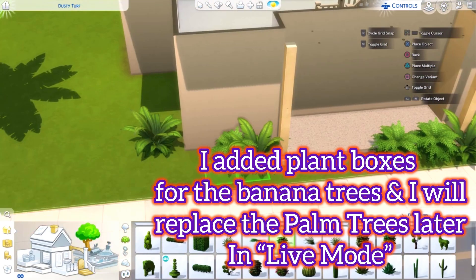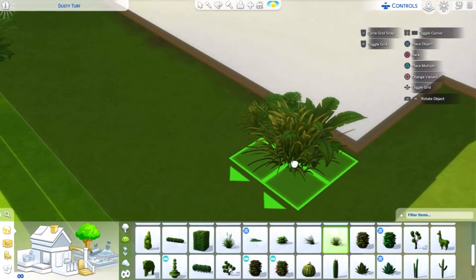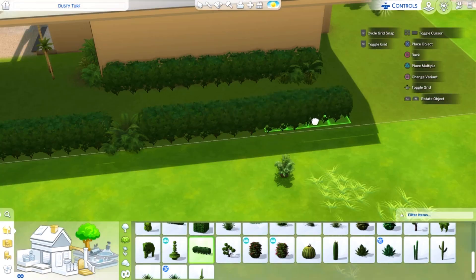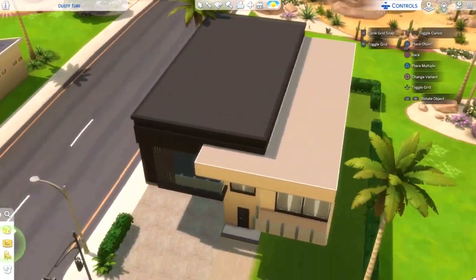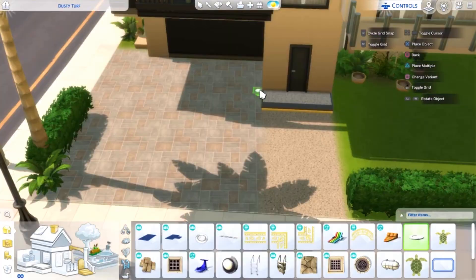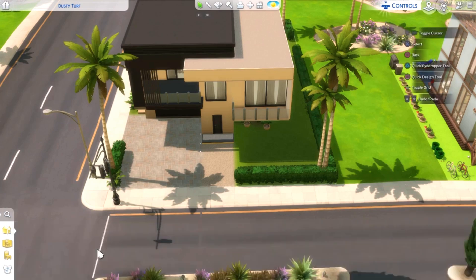In build mode I didn't have banana trees, so I added some palm trees and I'll replace them later with banana trees in game. I just added plant boxes to at least fill the gaps so it's not empty. But to be honest, for somebody like me who's not a builder, I did an amazing job and I'm really happy with how it turned out. It just takes time and patience to learn stuff.